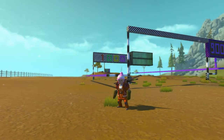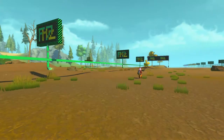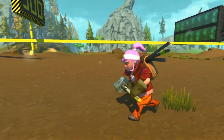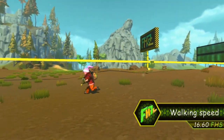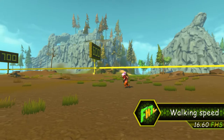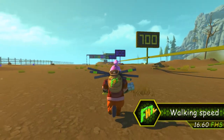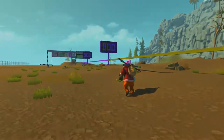The next measurement I would like to bring your attention to is not a creation, but surely it is a big milestone: walking speed in Scrap Mechanic. On a flat ground, our character speed is 16.6 FHS. At this point we have our first real benchmark to compare with. But have in mind that going uphill or downhill makes the speed vary a little bit.